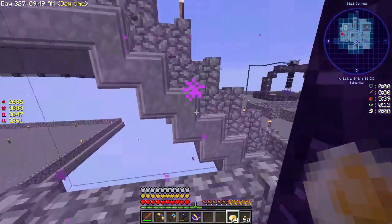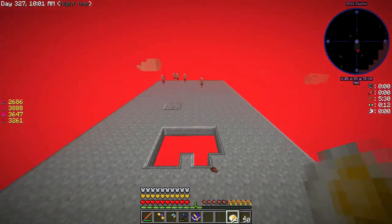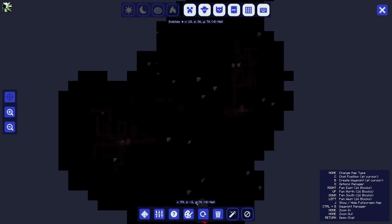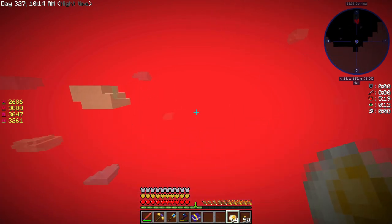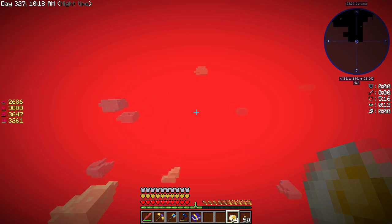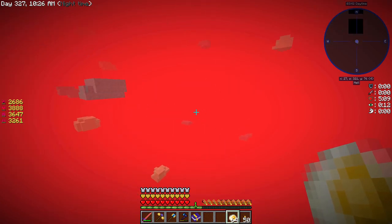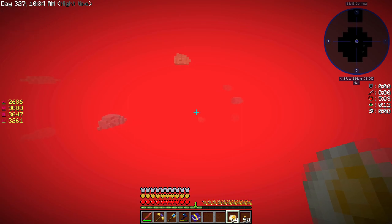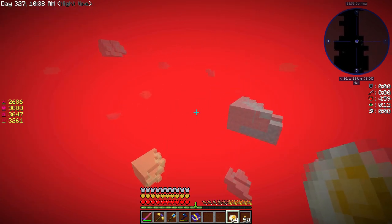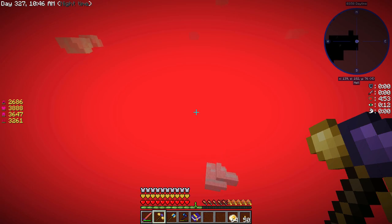Let's go back to the Nether. We're going to have to go to another Blaze Spawner somewhere. We've mostly been going north, so let's go south and see if we can find anything. Nether Fortresses typically form in a straight line - north-south or east-west. It seems like we've gotten a bunch in this direction. Let's just keep looking - we just need to go break some spawners.